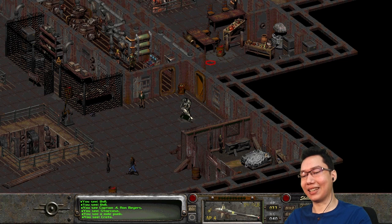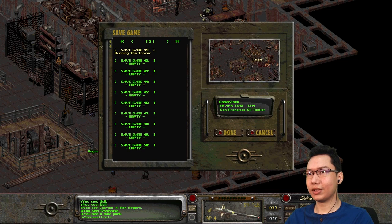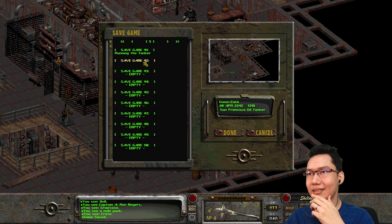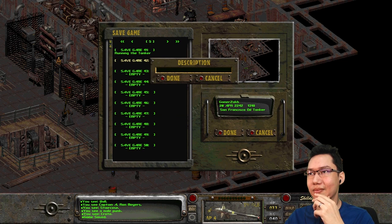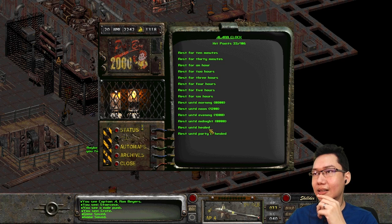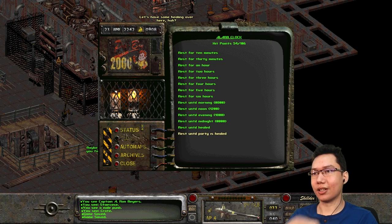Let's put this under a new save just in case. I didn't know you could have a blank save. We'll just rest for two days. Rest until party is healed and we'll go two days. So that's one day... and that's two days. There we go.